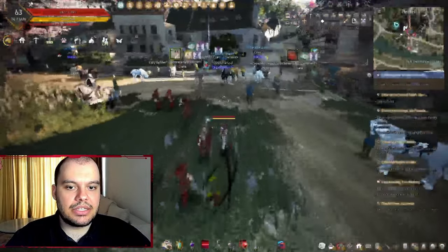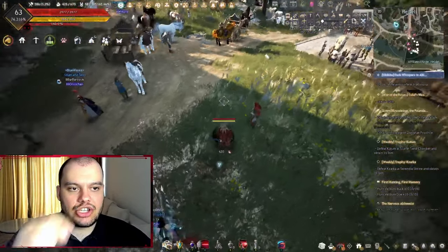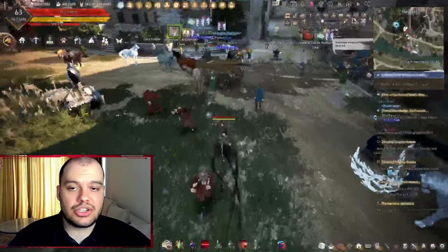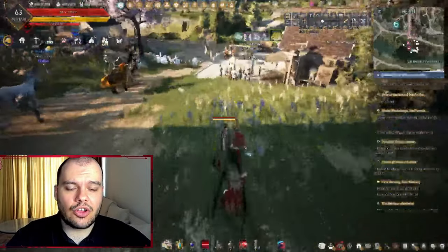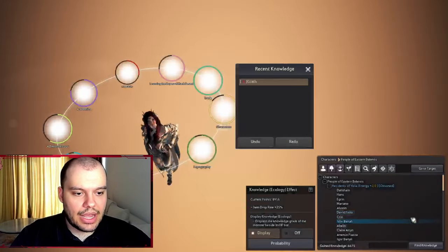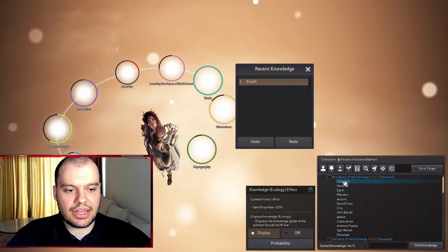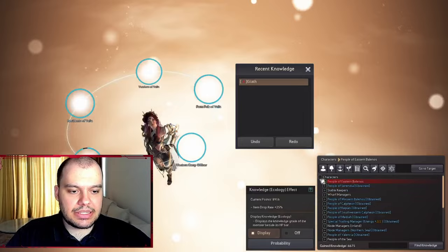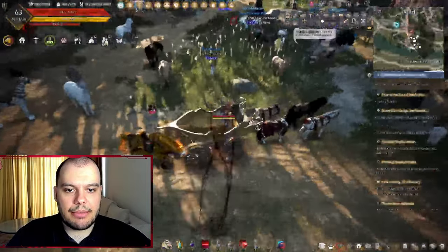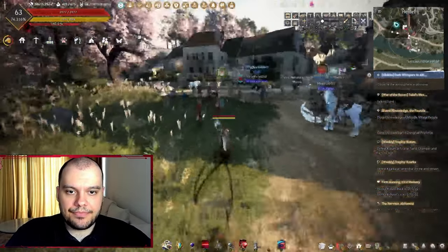All you need to do is go into every single town and talk to every NPC. As you travel from place to place, just stop and talk to people. Look for question marks on the mini-map — there's usually an NPC there. Once a category in the H menu is complete with no question marks, you've met all of them. There are also potions that temporarily increase max energy.